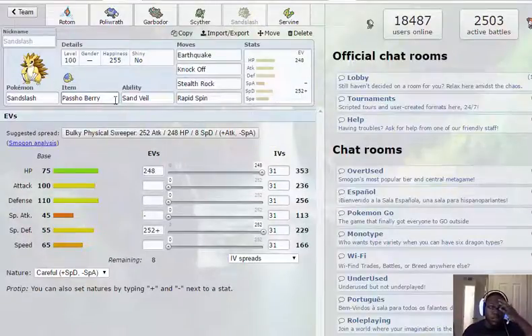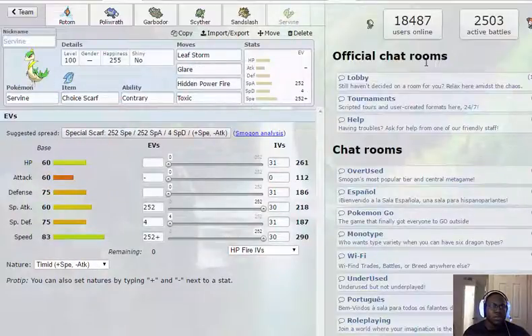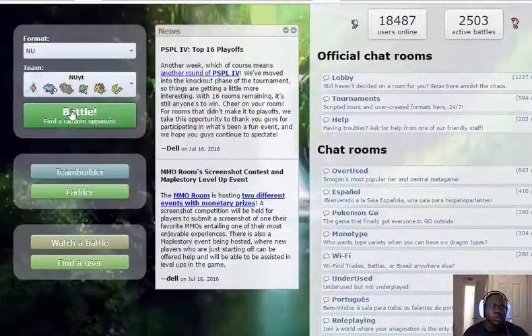I've got Sandslash with Sand Slash just so any water types that want to Scald me or stop me from being able to spin can't get up rocks — it's actually been coming in handy so far with testing. I've got Choice Scarf Serperior too. The team isn't passive but it's not super offensive either. It's been doing okay. I don't even think I'm at 1200 yet — I'm pretty low on the NU ladder but I decided to start at the low ladder.